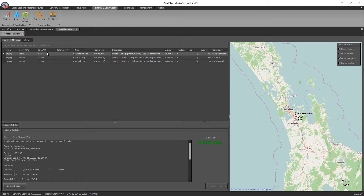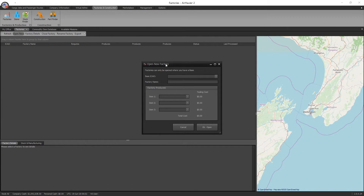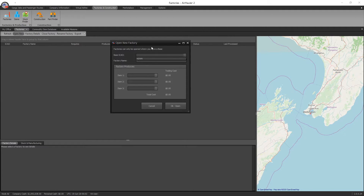Back up to Factories and Construction, go to Factories, and click Open New. This is all pretty straightforward — follow your nose, select the base where you want to build your factory, and call it something like 'Wellington Factory' or whatever you want. You can actually produce up to three different items at a factory — one, two, or three. You don't have to produce all three; it's up to three.